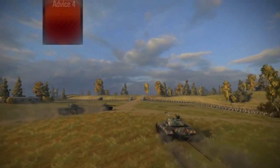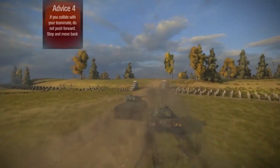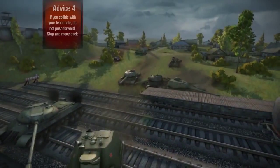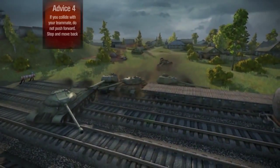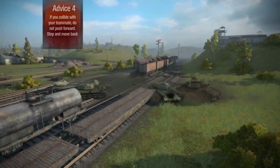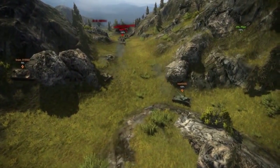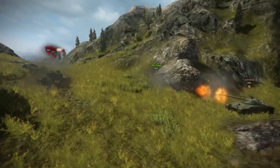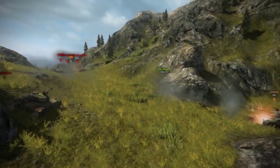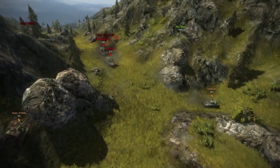Recommendation number four: if you happen to collide with your ally's vehicle, try not to continue pushing forward expecting your tanks to magically become disentangled. Stop and move back slowly. Let your ally dictate where they're moving and then decide how to best get around them. All of the episodes of the Tank Academy have been concerned with moving in close formation, thereby allowing all allies to help with firing or cover. Now we'll teach you how to use formations in battle, step by step.